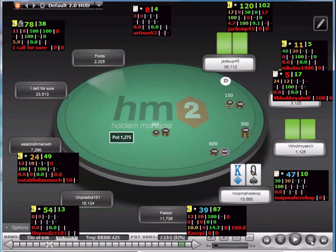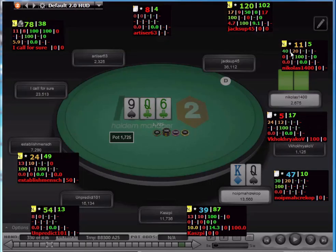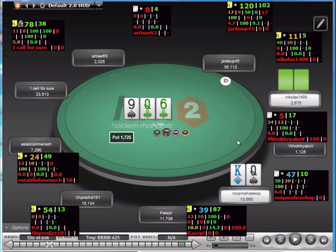King-queen — I decide to open. I'm getting flatted by the guy in the small blind. He has a short stack. These are the sorts of spots where you have top pair, good kicker — you really can't be worried about anything. We want to try to give him as much room to shovel in here as we possibly can.